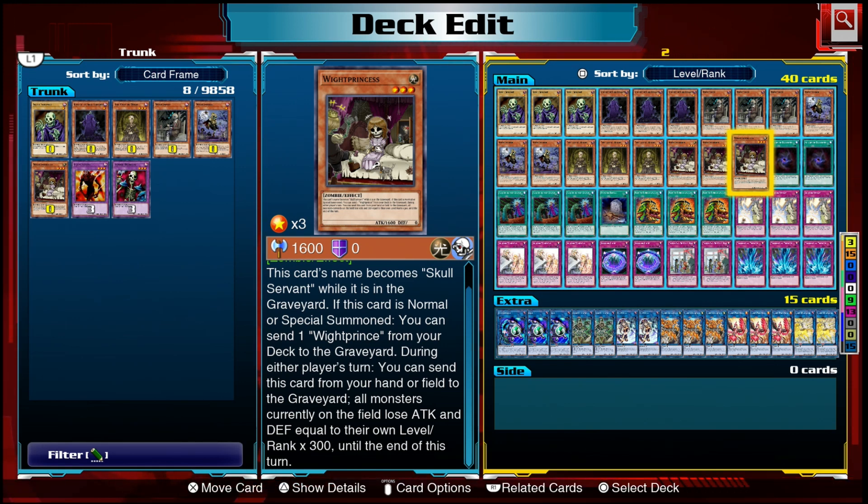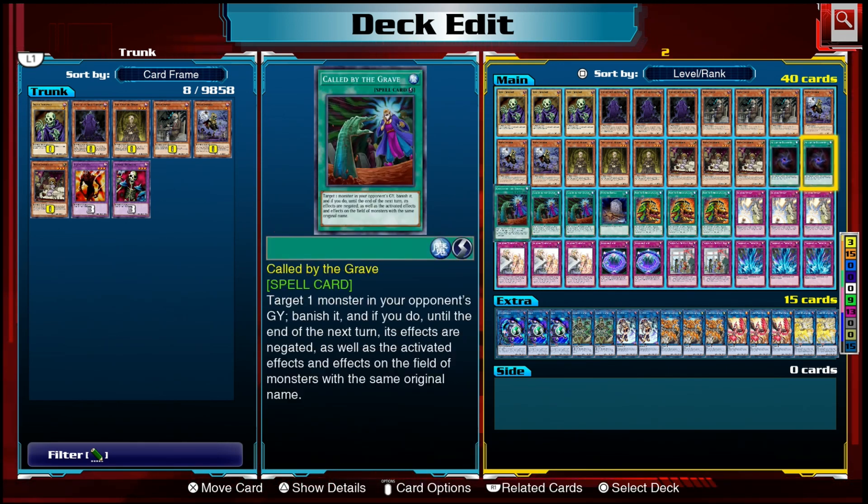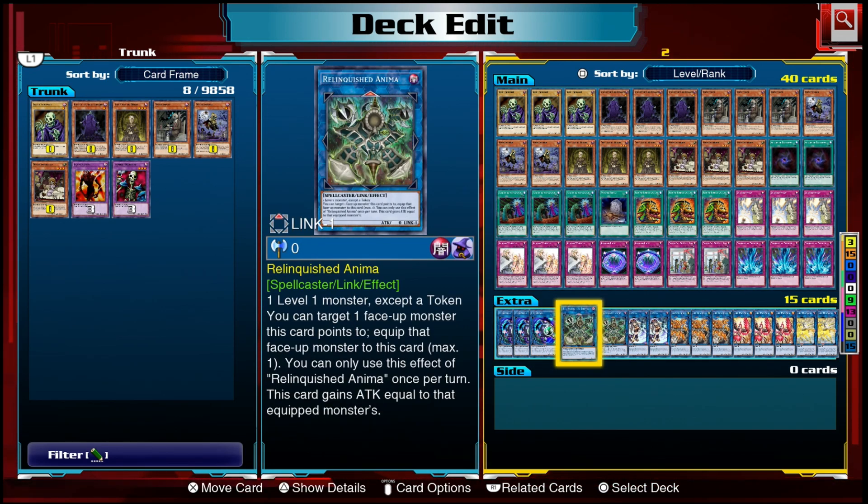This version of the deck I'm presenting today is one of many versions that I tried. I tried so many different versions. I really just couldn't make this deck work — this deck is not very good, it's really, really bad. But hey, it's a fun deck. Cards we're playing include generic stuff: Allure, Called by the Grave, Foolish Burial, Pot of Extravagance for draw power, and then multiples of everything in the extra deck.